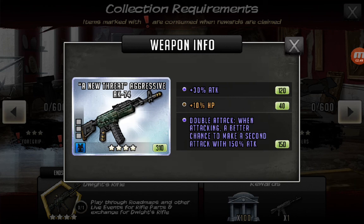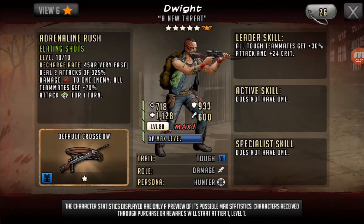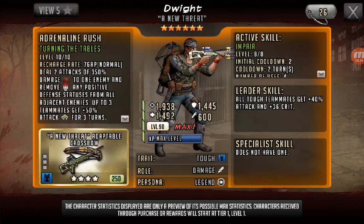On a Tyrese or even a Blue Abe, I think that could definitely do some damage. And then you got the Epic Dwight here. Leader skill — tough teammates get 30% attack and 24% crit. His AR deals two attacks of 325% to one enemy. All teammates get 70% attack for one turn. He'll definitely be a good crit leader. He is ascendable, which is awesome.